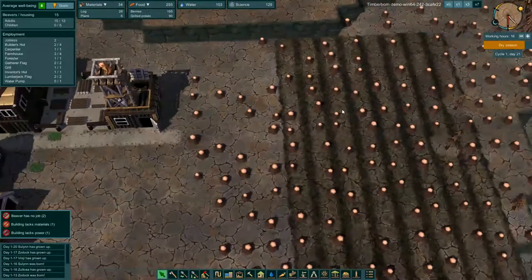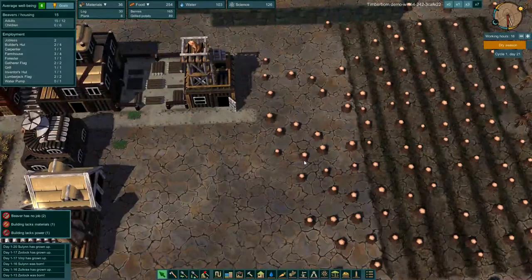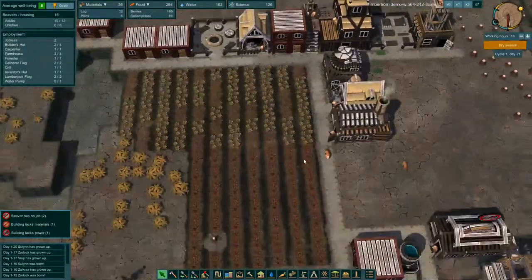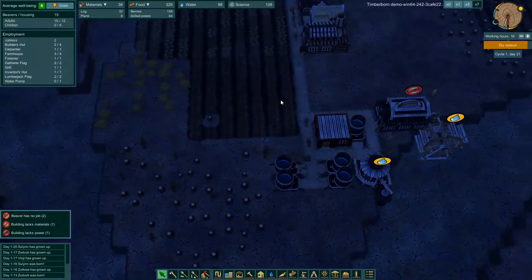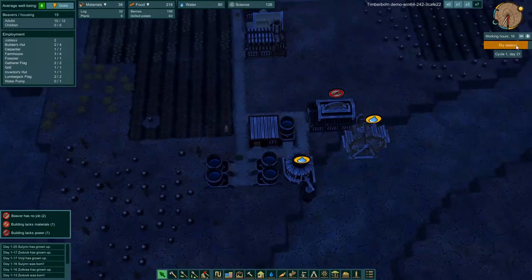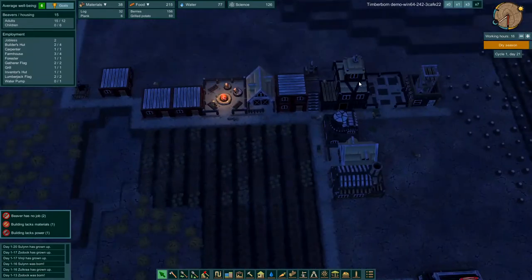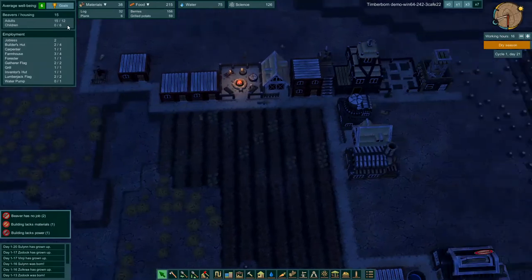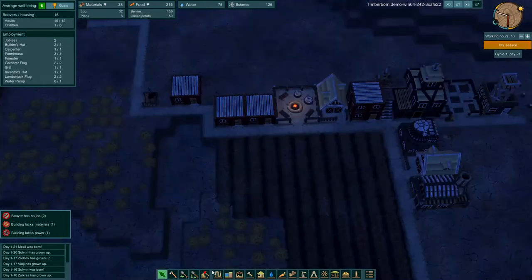He will start to plant some pine — well, birch trees over here for us. I'm guessing they can't do it during the dry season. All of our supplies seem to be holding: 102 water, 220 food. We only got a little bit left on the dry season, so hopefully we make it. Haven't seen any beavers die or anything like that. We've got housing for most of our beavers — probably wouldn't hurt to build another one. How much science do we have? 126 science.